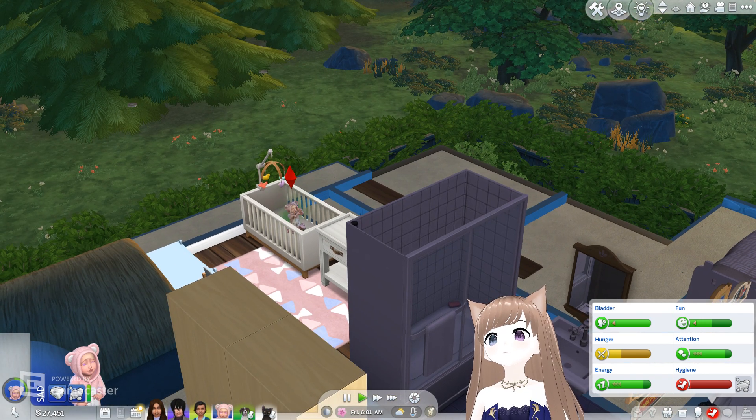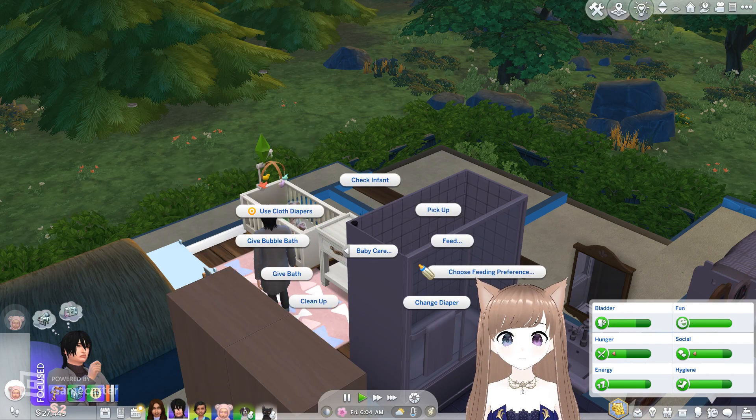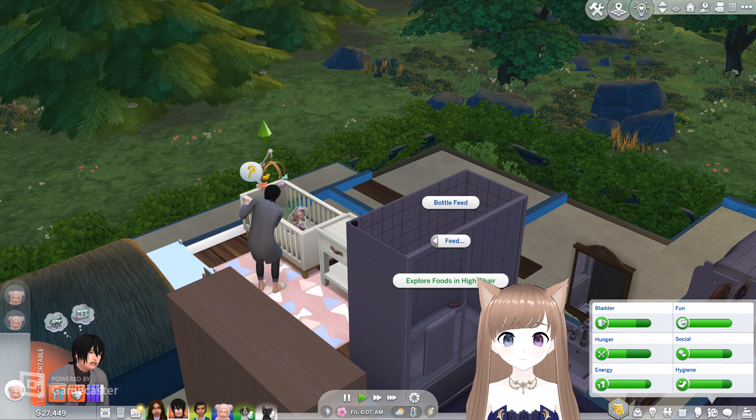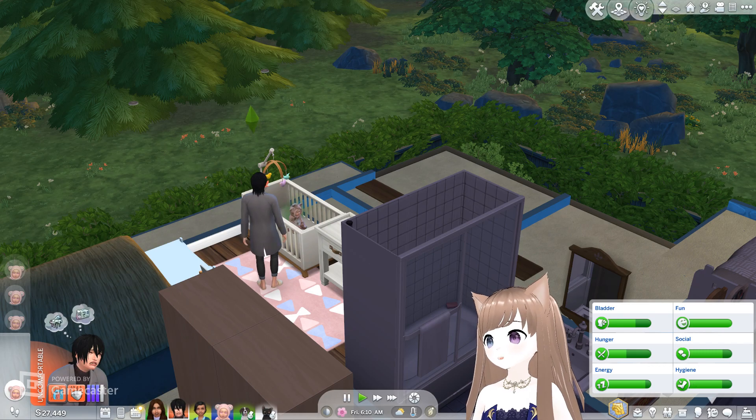We need a feeder. Feed — we're gonna get food and a high chair. We're gonna have a taste — have a taste of ice cream, and see what she thinks.